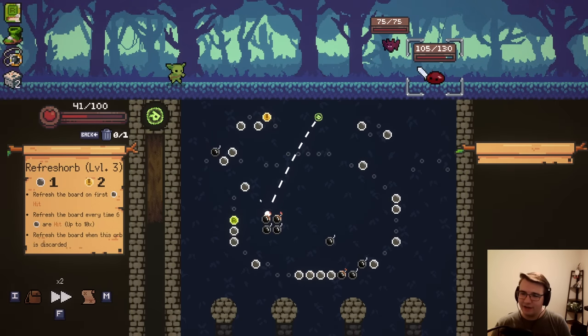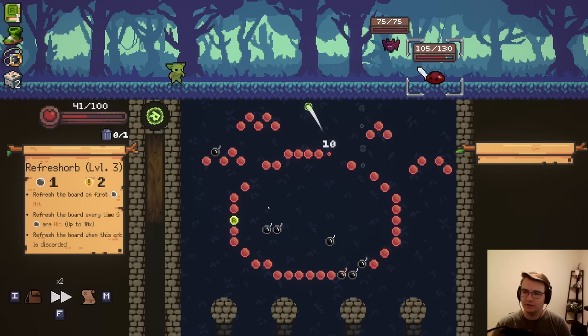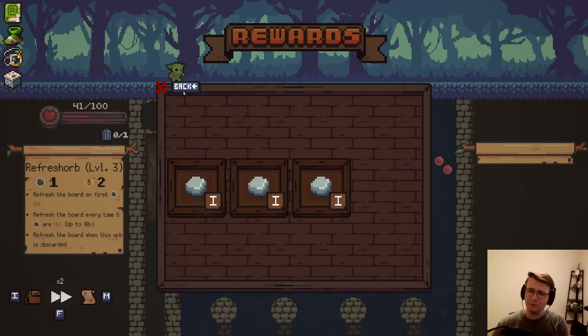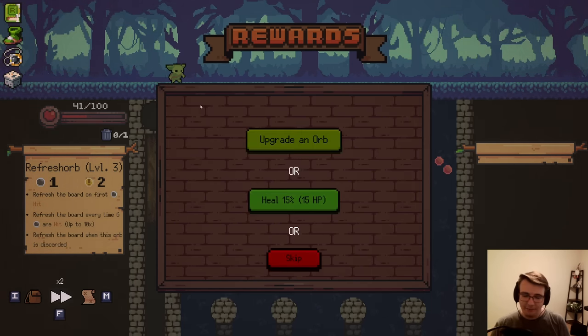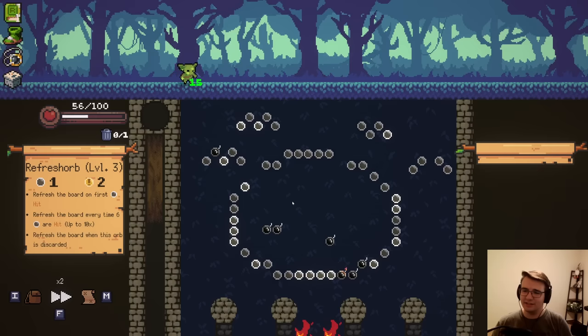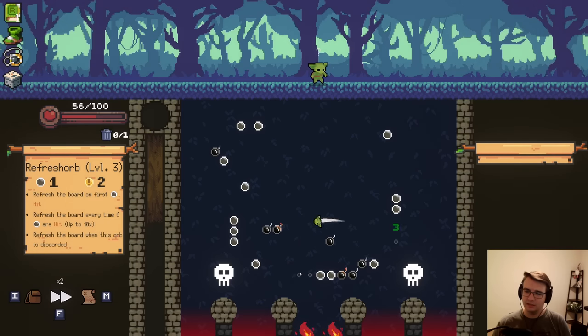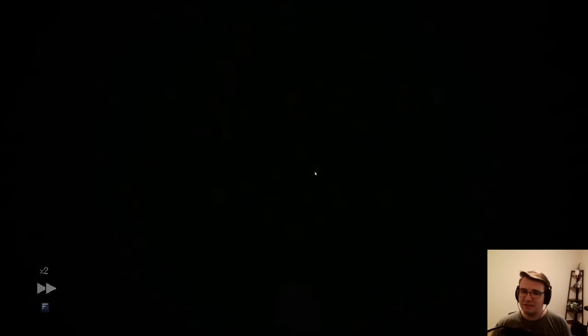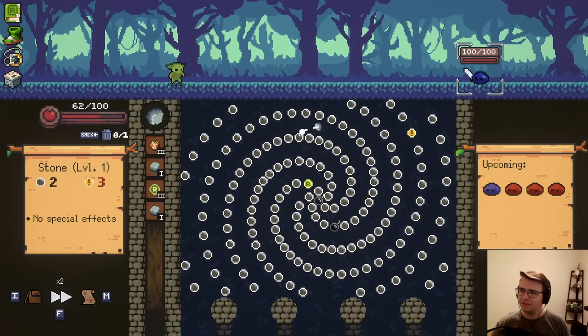Where else can you get that kind of absolute Pog-nation? And there we go. I'm upgrading stones now. I might take 15 HP over stones, just so I can be safe against the final fight. That was pretty good. Maybe it was a coward's move — maybe I could have gotten away with upgrading a stone. It's very tough to say.